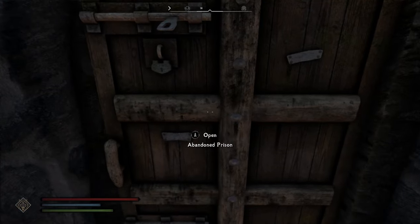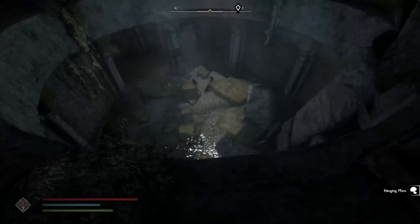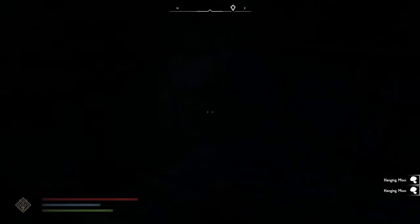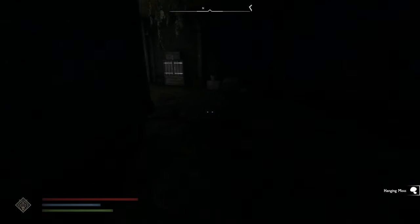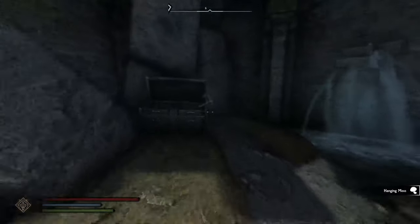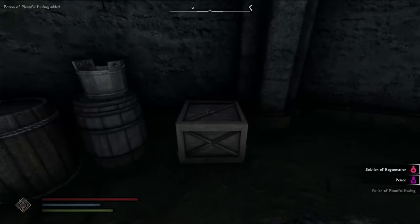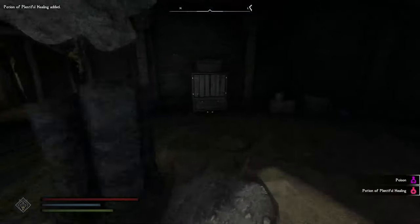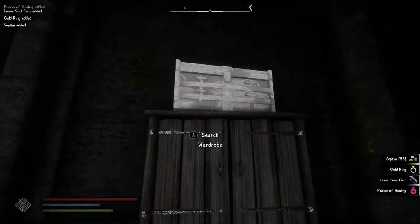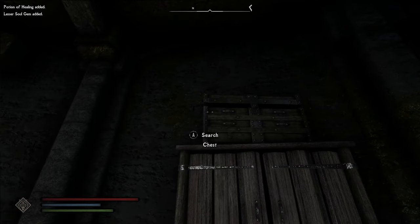And you'll find out why the location is abandoned in a moment. So as you can see, it's totally flooded with water and it's dark as hell in here. You can find all sorts of goodies — obviously some poisons and stuff. There's another chest that I just totally looted. Steel Katana — don't need it.